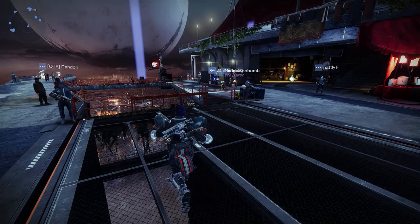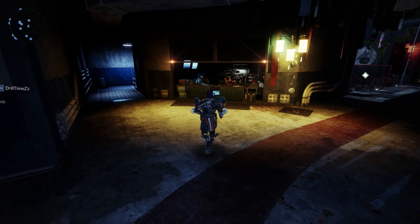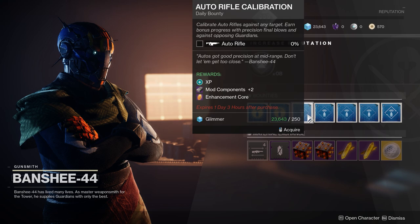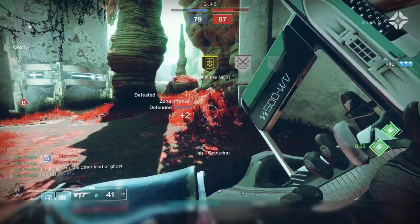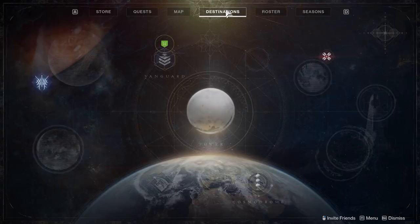There are also two more vendors around the same area as the bald guy and the guy with horns. One of them sells bounties as well — it's the robot, Banshee-44. These bounties aren't for any specific activity, but they're probably the most important to do because they give you one of the very few valuable materials. Before the game gives you freedom to do whatever activity you like, you'll have to do one strike, two PvP games, one Gambit match, and also one exotic quest in the open world.